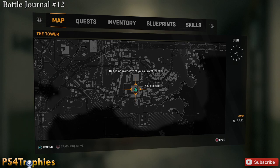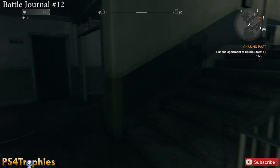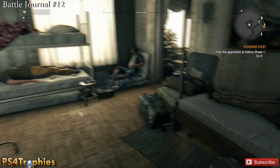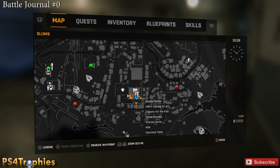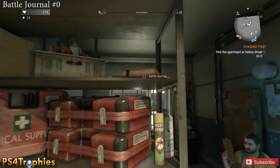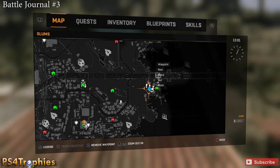The next one is in the main tower — the big tower where headquarters is located. Take the elevator up and when you get off go into the door over here. There's no map for it but you can see it via the mini map. Battle journal number zero — they number these starting at zero — is also in the tower, on the lower section right next to the quartermaster, on the shelf to the left of them.